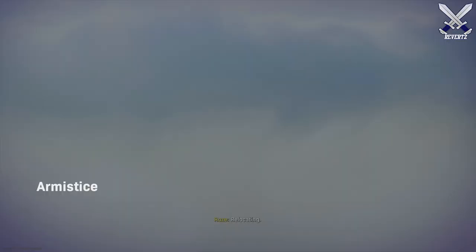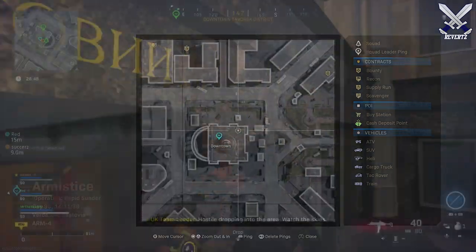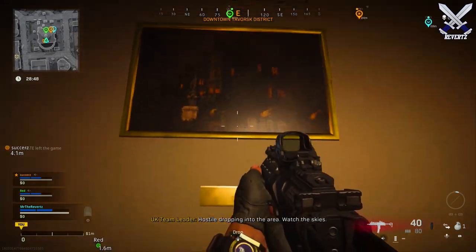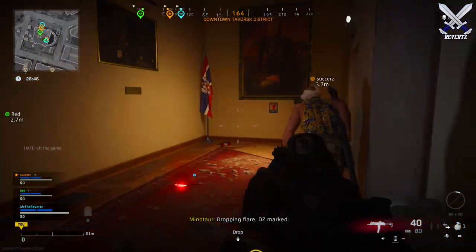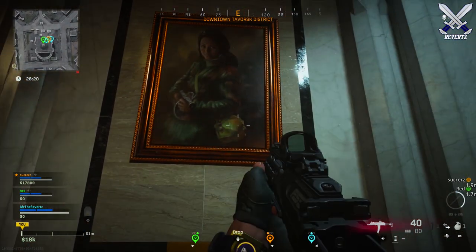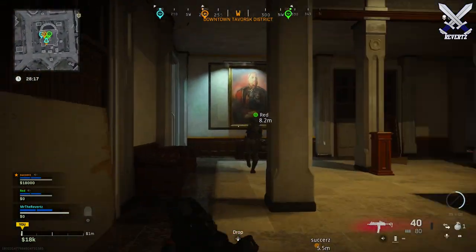First off, you want to drop downtown at the City Hall building. Inside City Hall there are paintings with a golden plaque underneath each of them. These plaques are going to appear with Roman numerals, but before we get into that, you want to assign a name to these paintings beforehand — it doesn't matter, whatever you guys want to come up with is fine.